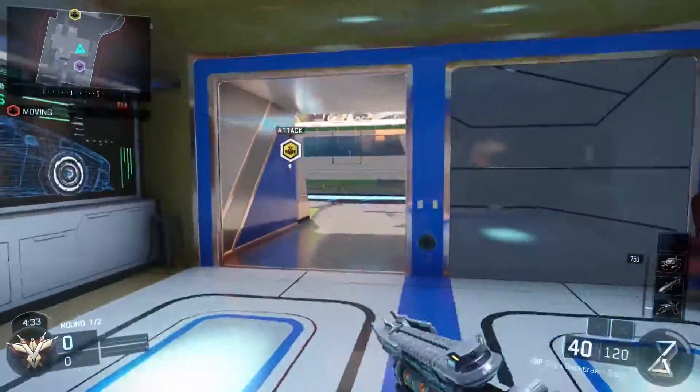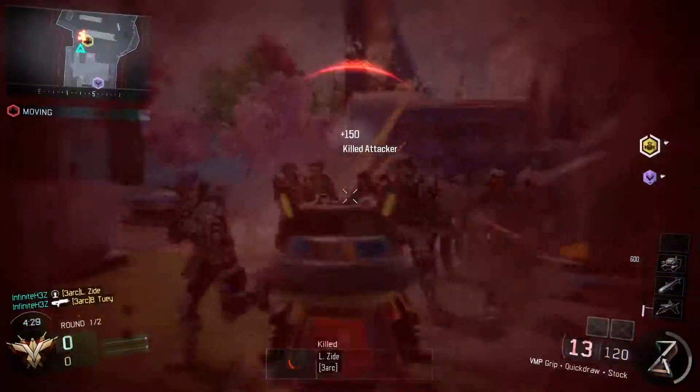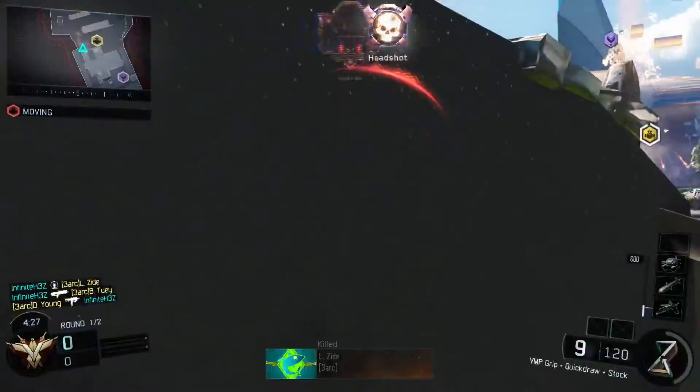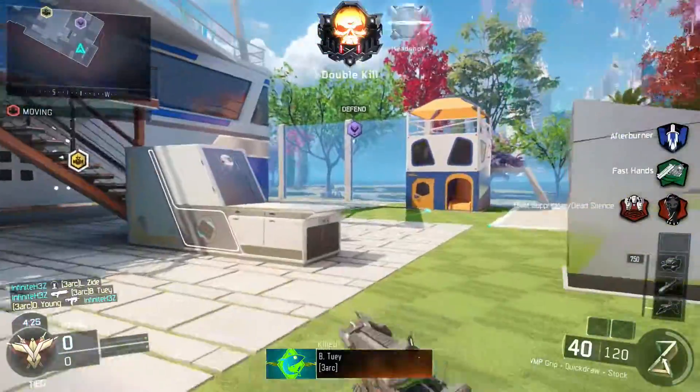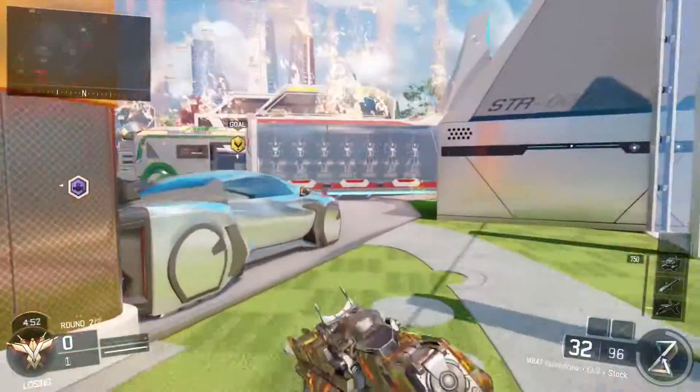Yeah, I think it's a sweet camo. I'm ready to go play in games with it and see if people freak out because I've already got it or they're trying to figure out what type of camo it is. I hope this has helped you figure out the easiest, quickest, and fastest way to get the new Underworld camo that has come to Black Ops 3 inside of these special contracts.